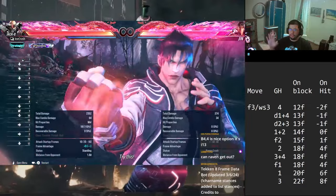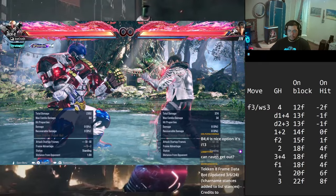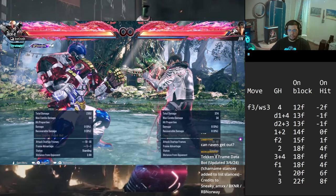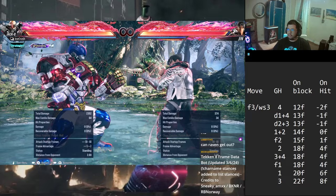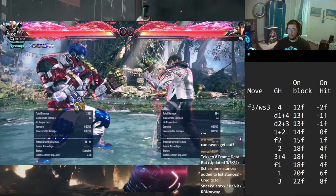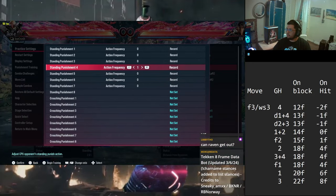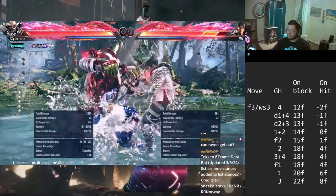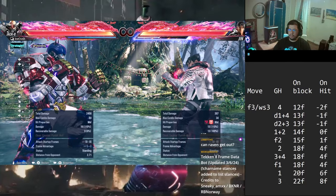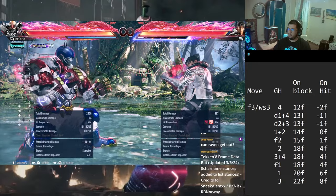When you finally get forward 3 to hit, you have full range to do whatever you want. One last thing about this - the 3 comes out at 8 frames, so the only bad thing is it doesn't lock them down because it's so slow. Even on hit they can rage art, which is annoying. It won't beat armor either. So the 3 is the only option they can mash out of pretty much - with armor or rage art it's a bit of a hard read, but you have plenty of different options.